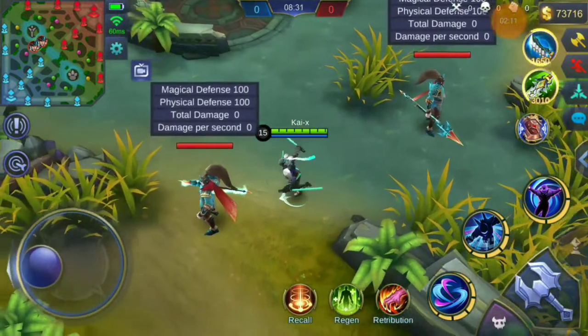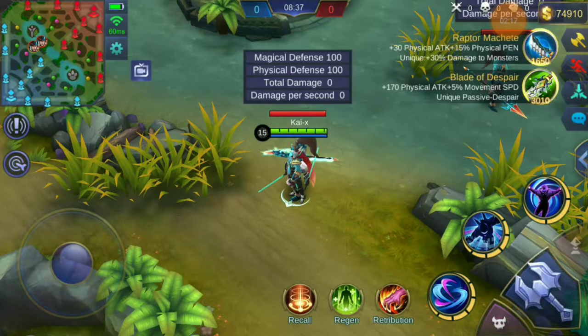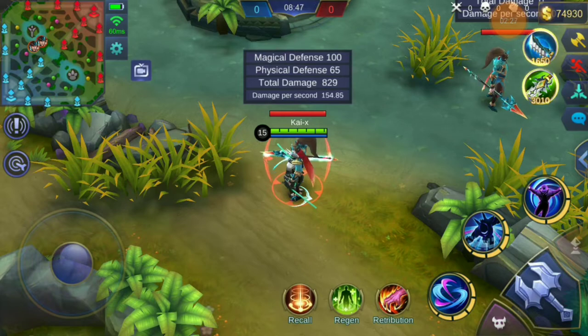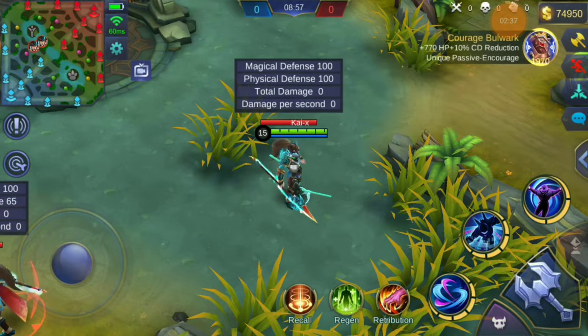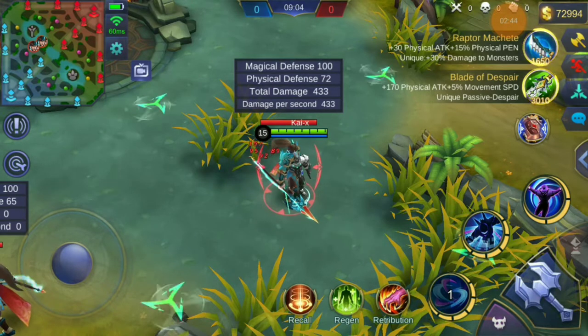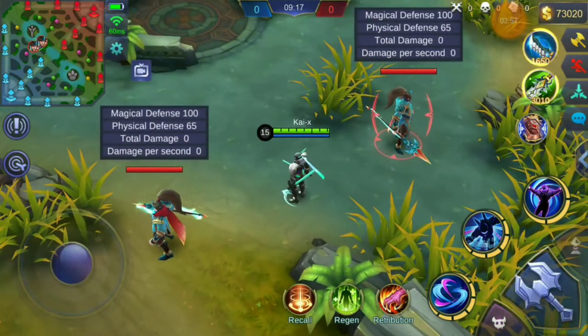I'm selling Courage Bulwark, and without any item at max level, Saber's first skill deals 433 damage. Now let's see what happens after buying Courage Bulwark, which should increase physical attack by 10% and deal at least 10% more damage with the same skill. As you can see, it deals 432 — exactly the same as before. No increase in physical damage dealt. There's the first bug, and there are a lot more.